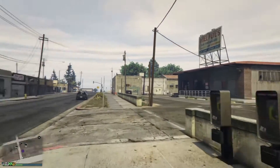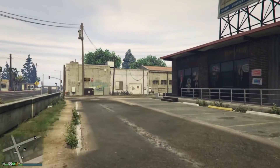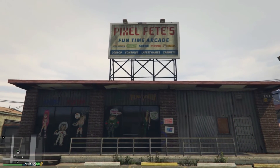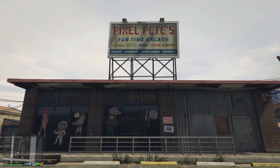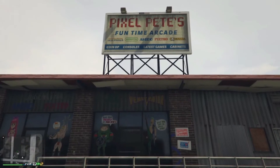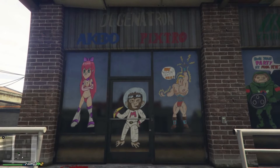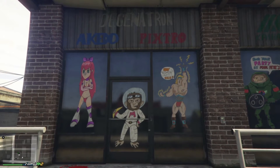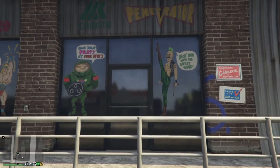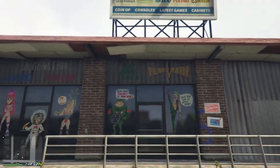If you walk past the abandoned gas station toward the unassuming building behind it, you'll see a sign on top that says Pixel Pete's. And if you get closer, you'll see the arcade art on the windows. There's not much to see in terms of the building — it's a red brick building, and the front is just an abandoned gas station. But that artwork is pretty cool. In fact, this is the only location that has character art, and that's what makes this location unique in my opinion. There's even some artwork on the side of the building.